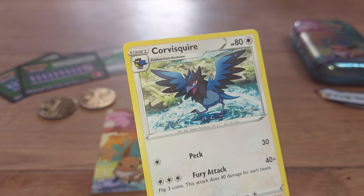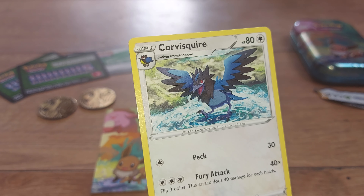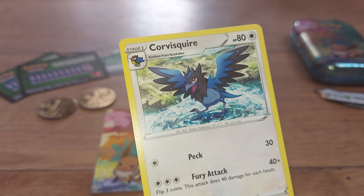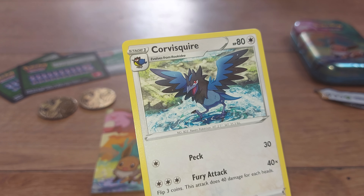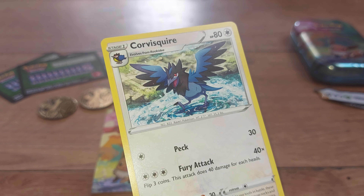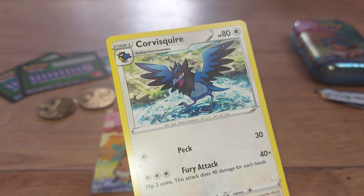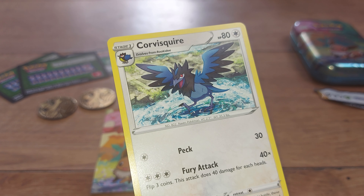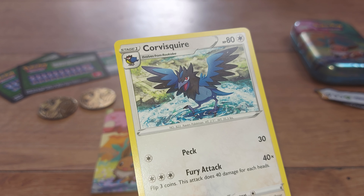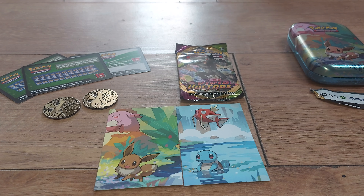Next we have Corviknight — 80 health points, Normal-type Pokémon, being the Raven Pokémon with Pokédex entry number 822. It has two moves: Peck and Fury Attack. Card 155 out of 189. Smart enough to use tools in battle, these Pokémon have been seen picking up rocks and flinging them, or using ropes to wrap up enemies. This Pokémon has clearly learned from observing humans.